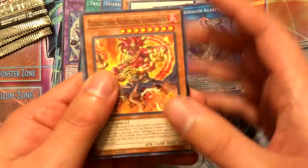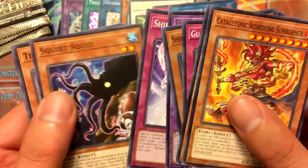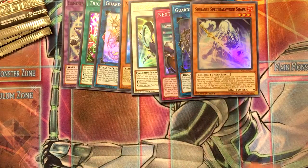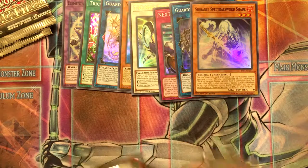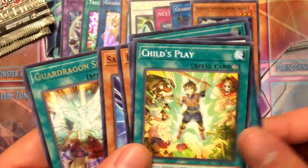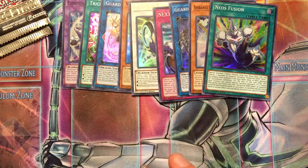Just going through this box a little bit quicker than the last one. Spectral Sword, Sword Shade. Got another Violet Chimera - that may be good trade fodder. I mean, I think I only need one; every deck recipe needs at least one. I wouldn't mind having a playset though. Neos Fusion - there's my third, so I got my playset of Neos Fusions. You can stop giving me Neos Fusion now.